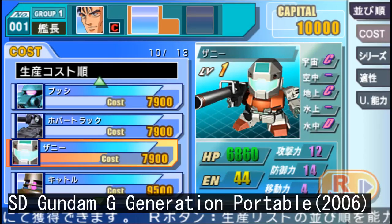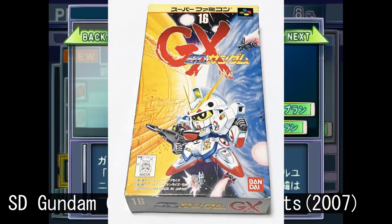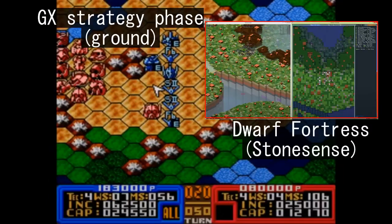Aside from the offerings in the shop, you are usually given two or more Tornado Gundams, which is a mobile suit originated from the old SNES game by the name of SD Gundam GX, that looks like a love child of Giren's Greed, the Victory Gundam for Super Famicom, and the tileset for Dwarf Fortress.